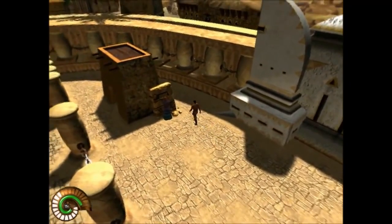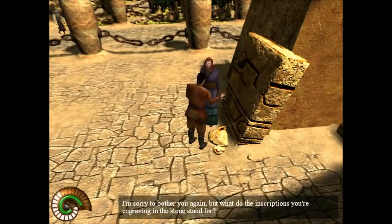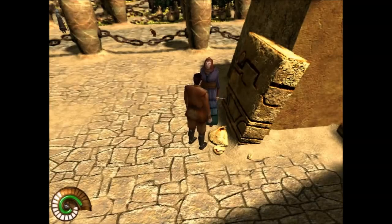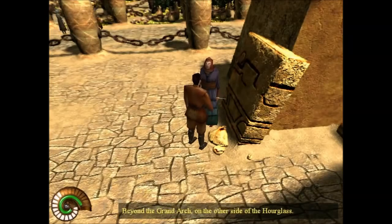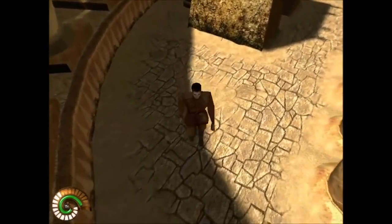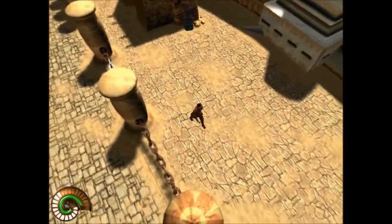We try talking to a woman engraving stone. She says the inscriptions are only decorative and that priests are the only ones who can decipher symbols. She's working on the sand god's temple. She tells us the temple is beyond the grand arch on the other side of the hourglass.